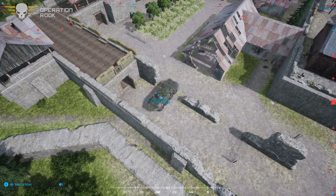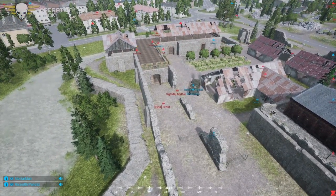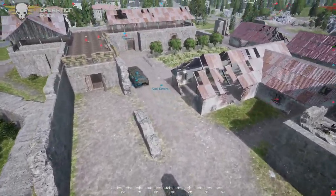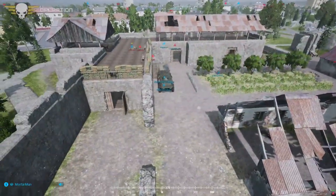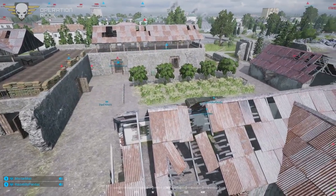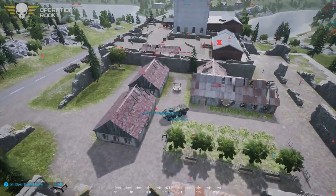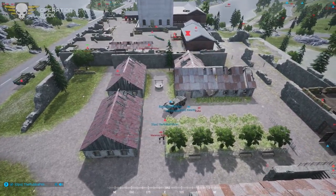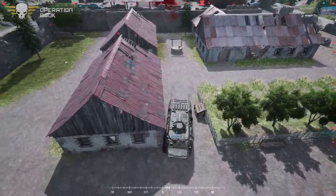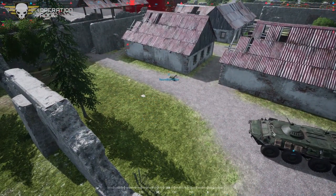Sooner or later, these two are going to have to get out of the BTR to actually achieve their objective, which is inside the building — and unless they can actually destroy a wall, which last I checked is not part of the game. Sooner or later, the event admin or one of the commands will notify them. At the moment, they are still technically pushing the point — they're on point, they're just surrounded.